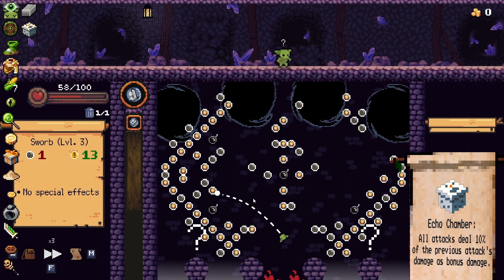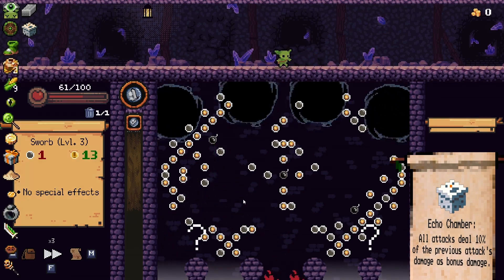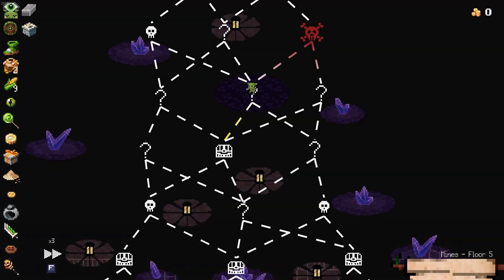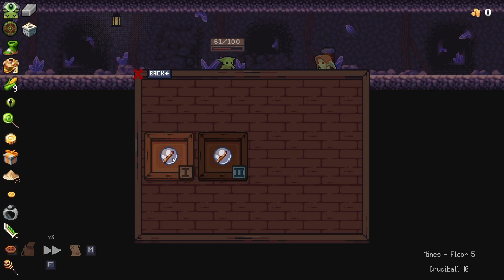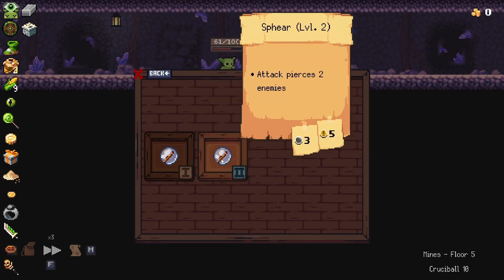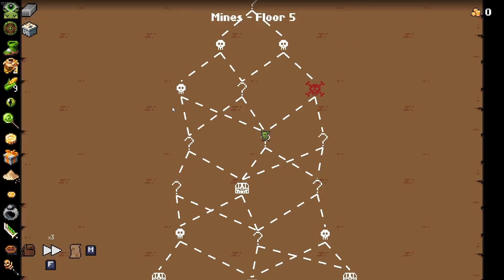I want to go left here if I can but I also want to get a lot of health. That didn't really work out. This is evil haglin. Let's go ahead and upgrade this orb — we'll just upgrade this one all the way. Having one upgraded all the way is kind of better.